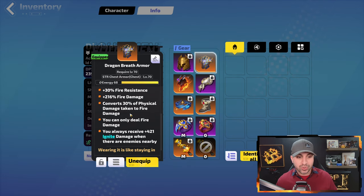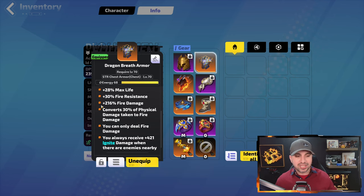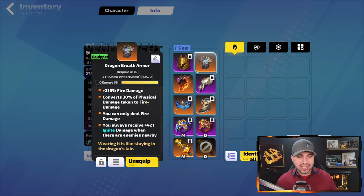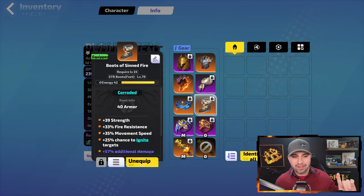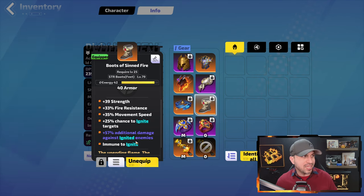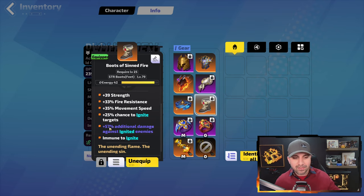Dragon Breath armor means you can only deal fire damage, but gives a huge 216% boost to fire damage. One thing that sucks about it though: it ignites you, meaning you're consistently hurting yourself. That's why we jump to our Boots of Sinned Fire — a level 25 unique. These boots give you immunity to ignite so you're no longer hurting yourself. And what's great is you can get a corroded affix for 57% additional damage against ignited enemies, which takes care of that problem and gives a big damage boost. It can also roll as high as 40% movement speed.